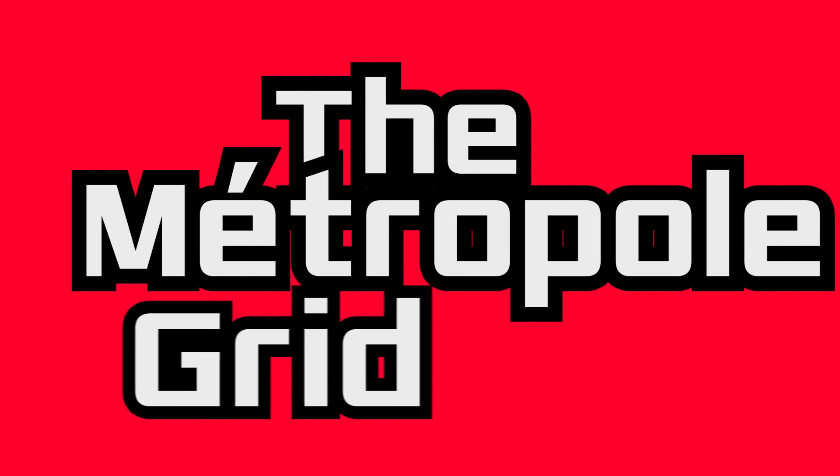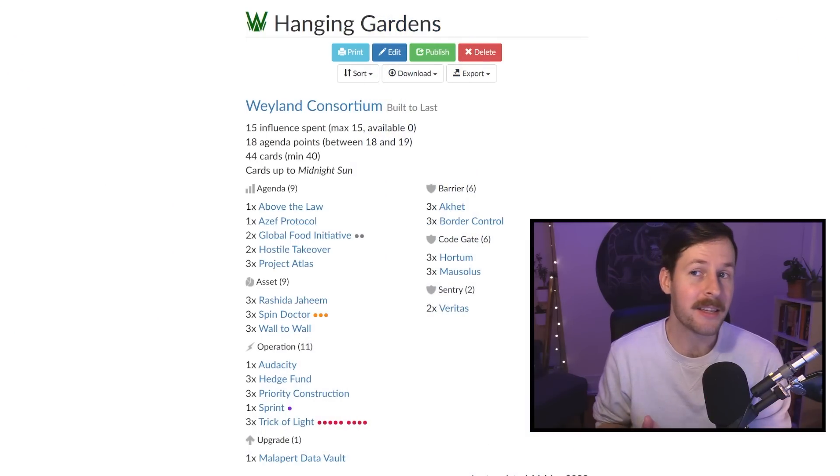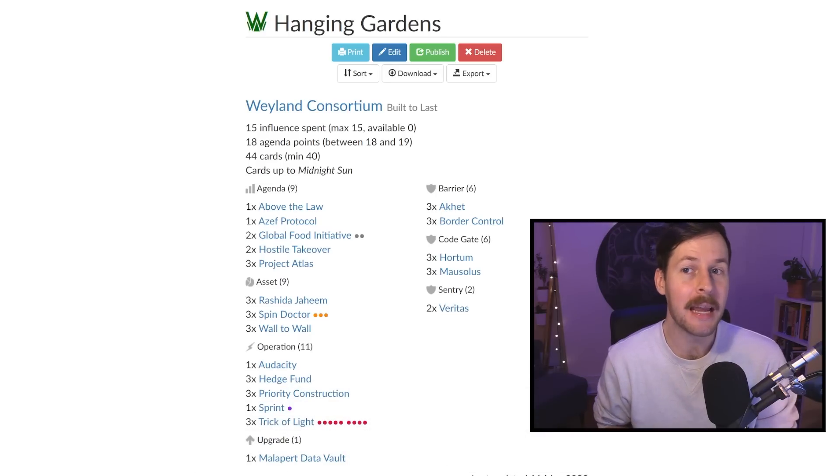Hey, welcome back to Metropole Grid. My name is Andre. Thanks so much for tuning in. Today we have a new deck dive for you in the standard format. This is a Weyland fast advance deck called Hanging Gardens, and very specifically, I put this deck together as hopefully a very approachable entry point into the standard format.